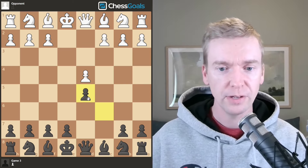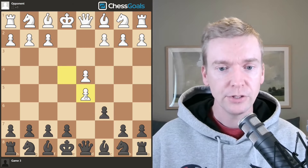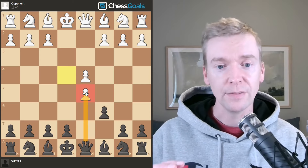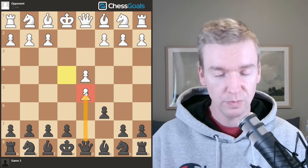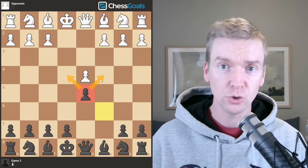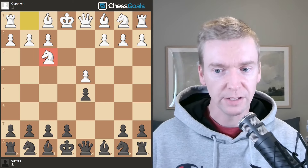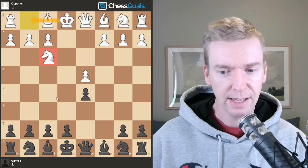Here it's crucial that we capture back with the pawn. If you capture back with the queen, that brings the queen out very early in the game and she can be attacked by the opponent's pieces. So try to keep the queen back early. Take back with the pawn — this pawn does a nice job keeping control of some of these important central squares. Knight f3 by white, developing their kingside knight as the first minor piece out, which will help white to get castled.